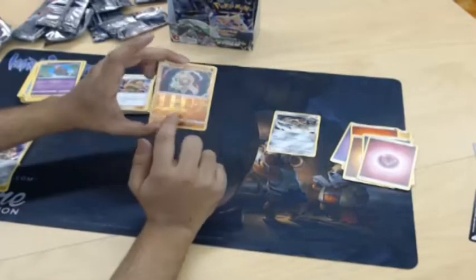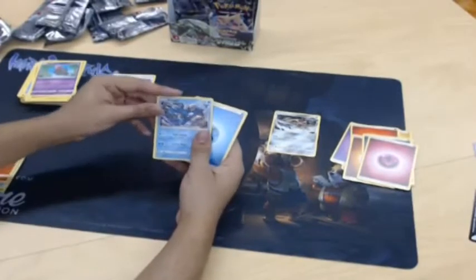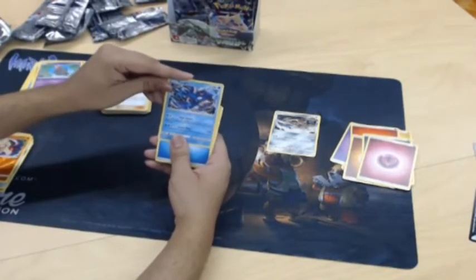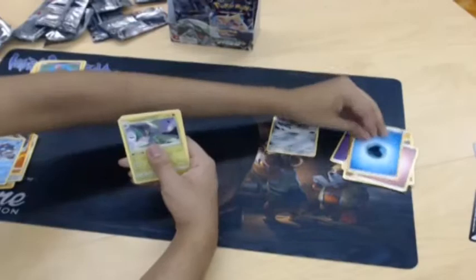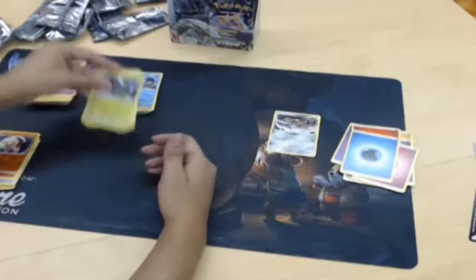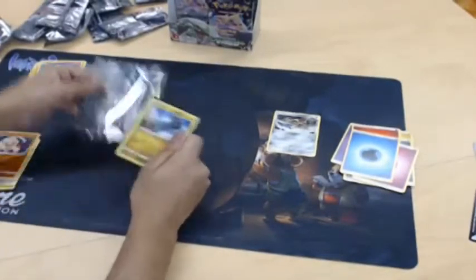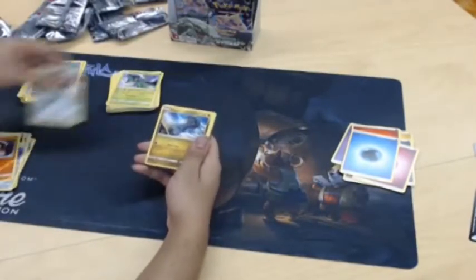Look at the effect of the foiling on that — that looks super cool. And a Kyogre! Dual Splash: this attack does 30 damage to two of your opponent's Pokemon. So it hits one of the benched ones too. Always a strong ability — the second you can attack your opponent's bench it provides some solid value. It just lets you deal with more than one threat at once, which is really good.